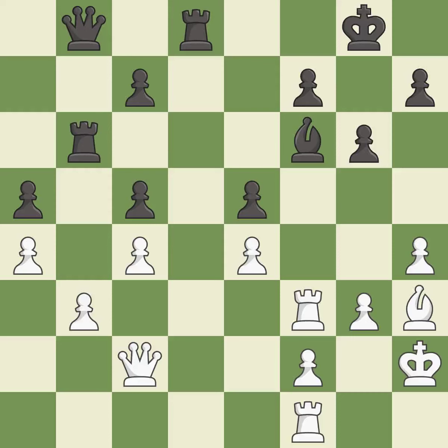This challenges the opposing rook for control of the open file — it is best. This maintains the balance in material with a good trade — it is excellent. Recaptures — it is best. This wins a tempo by threatening a queen and forcing it to move away — it is best.